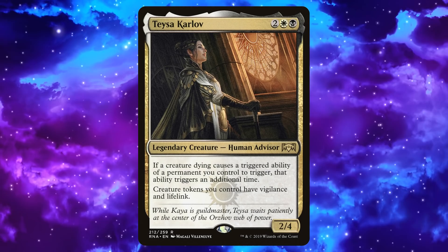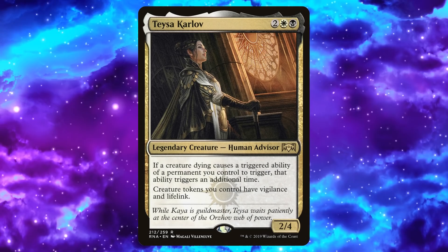Teysa Karlov is 2 white black for a 2/4 human advisor. If a creature dying causes a triggered ability of a permanent you control to trigger, that ability triggers an additional time. Creature tokens you control have vigilance and lifelink. So double death triggers is the main focus of this deck. We get to do cool things with cards like Blood Artist. The lifelink is just gravy on top of the mashed potatoes — the real bread and butter is doubling those death triggers.